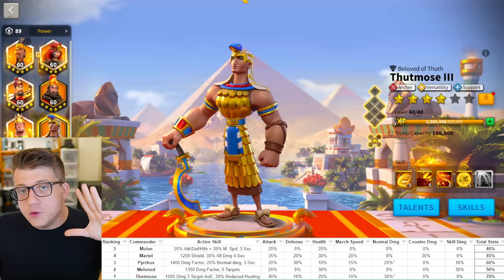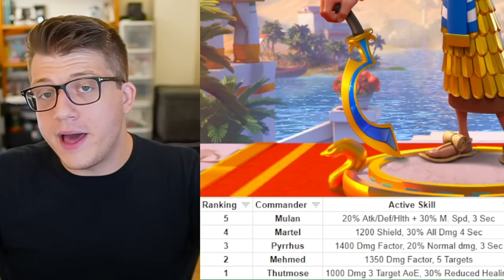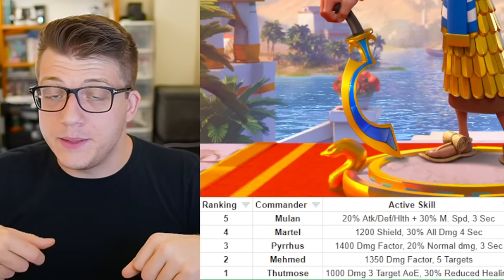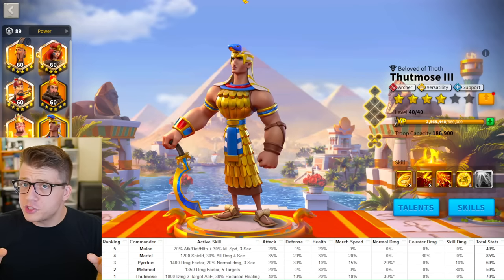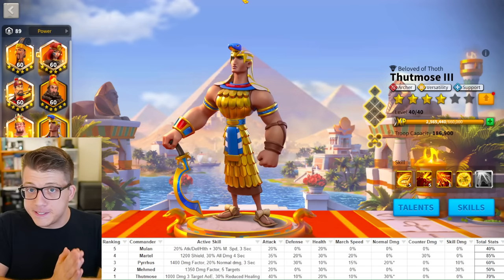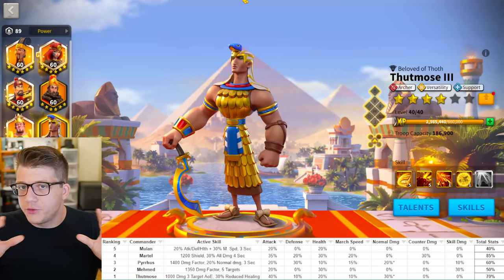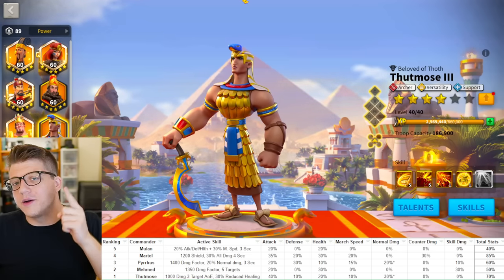That's pretty much it, guys. Hopefully if you are a relatively newer or free-to-play player, this video shed some light on a few commanders you might have been overlooking, and gives you ideas on how to use them. You can slap The Muse behind one of your other archers and bring a ton of stats and debuffs to the open field; you can slap Martel or Pyrrhus behind somebody and perform okay. If you made it to the end of the video, please drop a thumbs up — it really helps the channel get into the YouTube algorithm. Consider subscribing and clicking the bell, and comment below what you would rank the top five gold key commanders. I'm curious to see where you put Mehmed versus Pyrrhus. Thanks so much for watching — this has been Omniarch, talk to you guys again soon, peace.